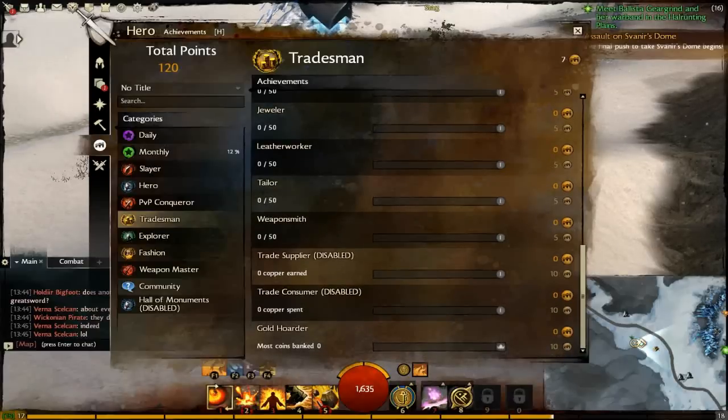Trade Supplier — 'You have the most of the best, or you're the best at having mostly everything.' Copper earned, I assumed, from selling items to players through the — the equivalent of the auction house. Gold Hoarder — 'Money is truly no object for you' — most coins in bank. Title: Gold.